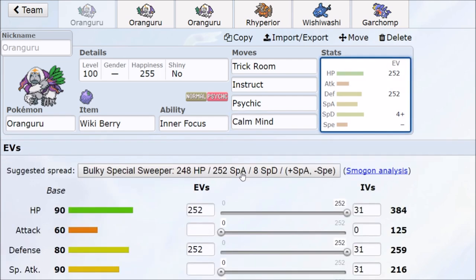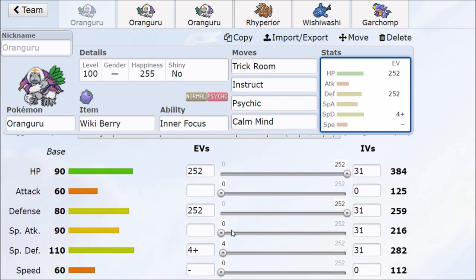It's not always about Instruct. What sets apart good Oranguru players from great ones is understanding when to Instruct and when not to — sometimes Trick Room doesn't happen, so you have to anticipate if the Pokémon you're instructing will even be alive at the end of the turn. If not, play for your own setup with Calm Mind, getting tankier. If they have special attackers and you have one or two Calm Minds built up, you can just nuke them with Psychic.